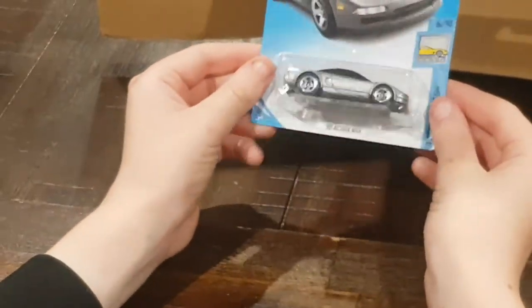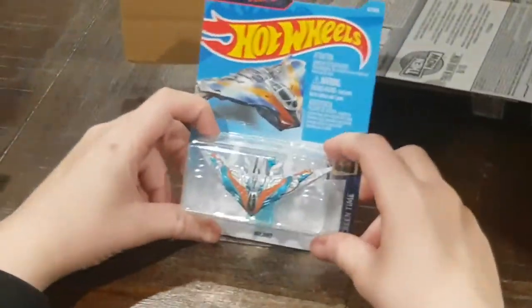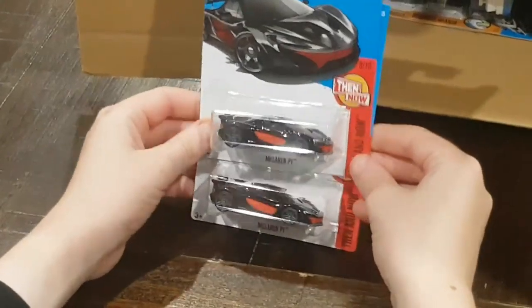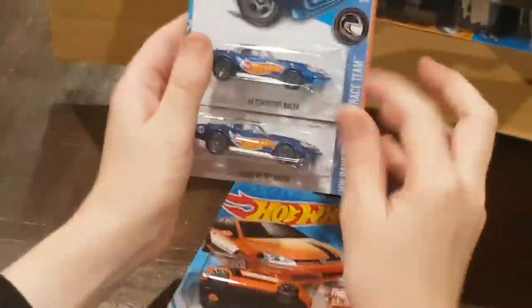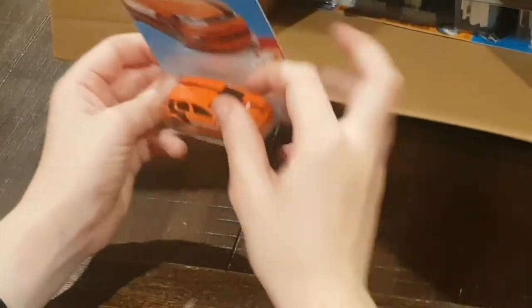And we've got a new Acura NSX. Moving on to the next three, we have a Milano with their new blue base. It doesn't look very different from the other one, apart from the blue base. And we have two McLaren P1s from the Then and Now series. Next up, we have two 69 Corvette Racers and a Volkswagen Golf MK7.